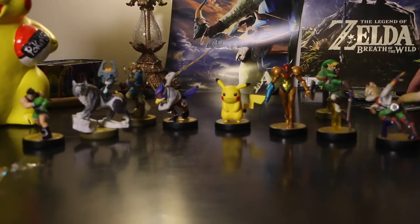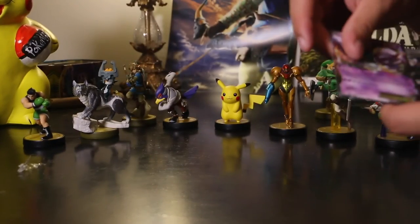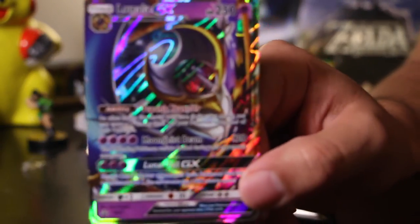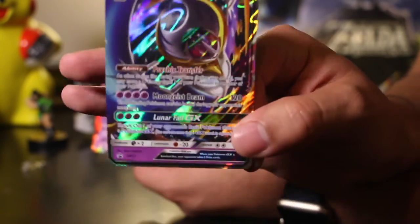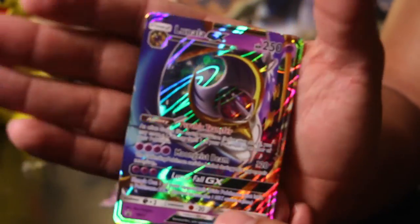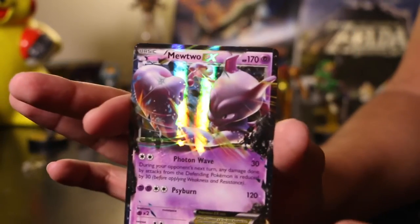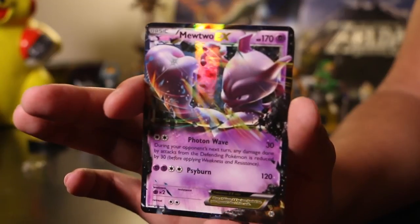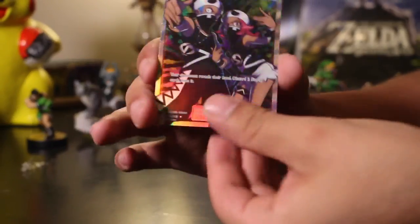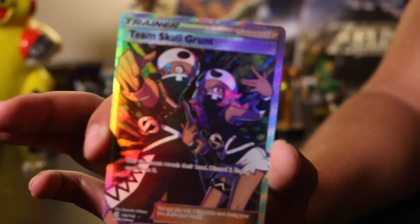Not a bad pack opening — we did get three ultra rares. There they are in all their glory: the Lunala GX which looks pretty awesome, the Mewtwo EX which looks awesome, and the Team Skull Grunt full art which looks pretty cool.